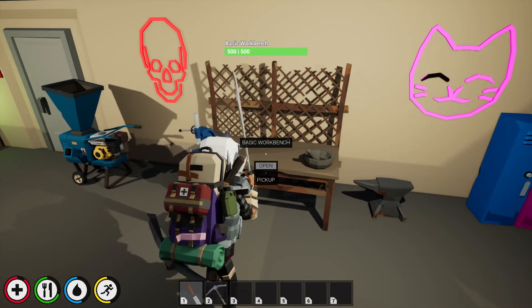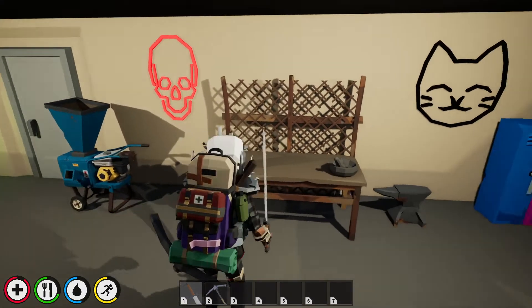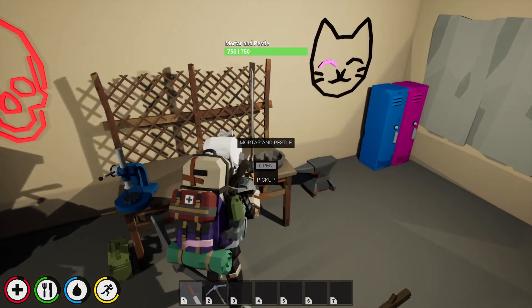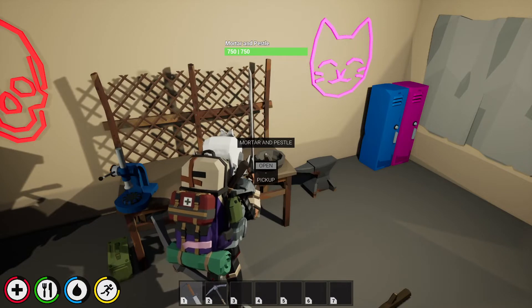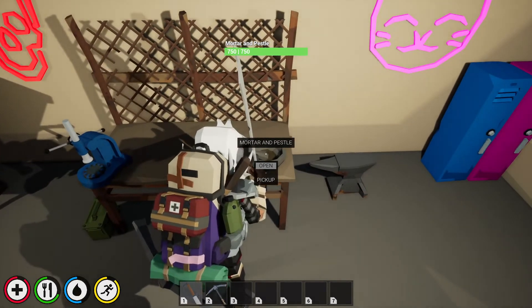It's a basic bench. In the basic bench you're gonna have to make an anvil. In the anvil you're gonna have to make a press, and also in the basic bench you're gonna have to make a mortar and pestle. I have done a video on crafting these — feel free to go check that out — but for now we're gonna work on the basics.